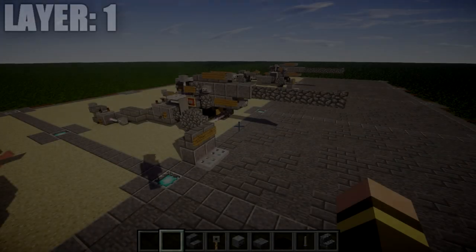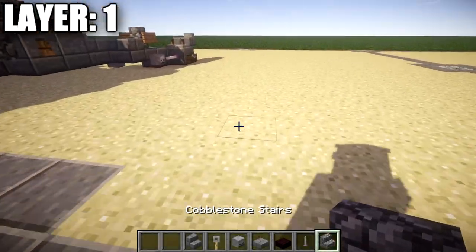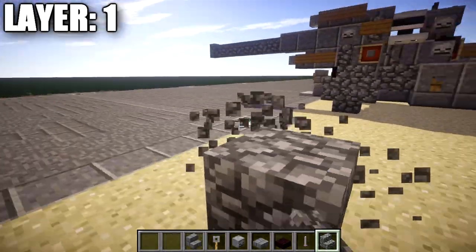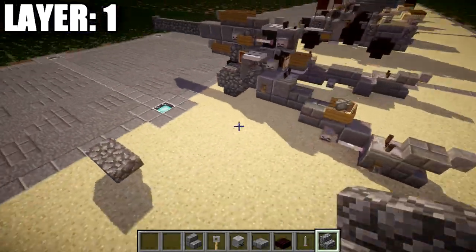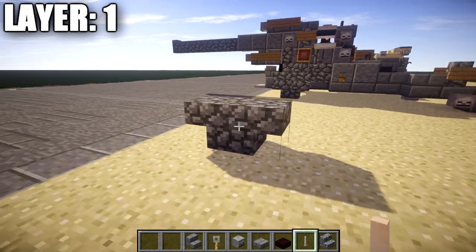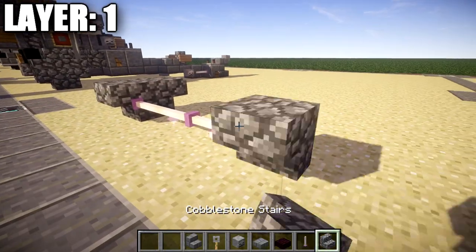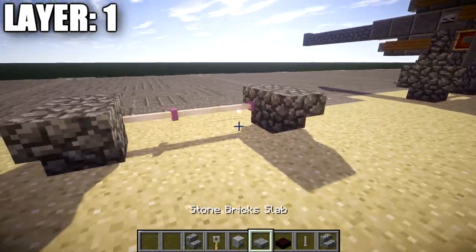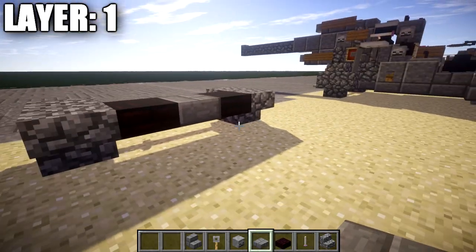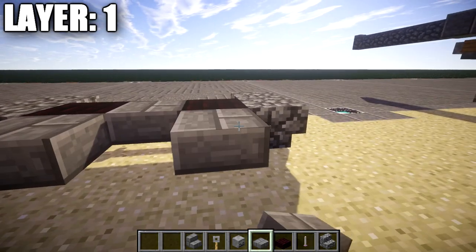Moving into layer one, we'll begin by placing down two cobblestone stairs back to back — these two stairs make the right wheel. From the front, we place one, two, and three end rods across, followed by a cobblestone upside-down stair and one right behind it. We then place a narrow brick top slab to both sides, followed by a stone brick top slab in between them. After that, place a brick top slab going back from the narrow brick top slab on both sides.